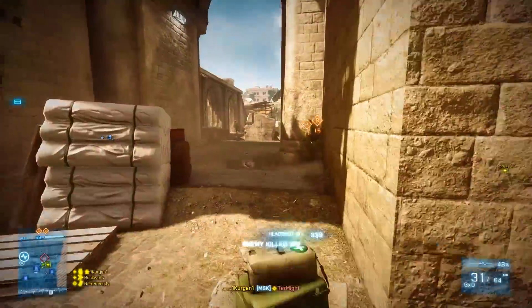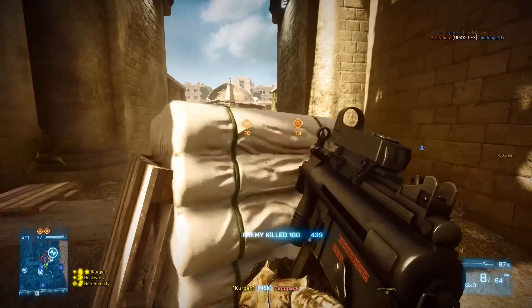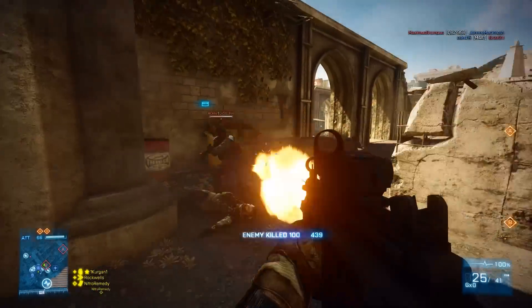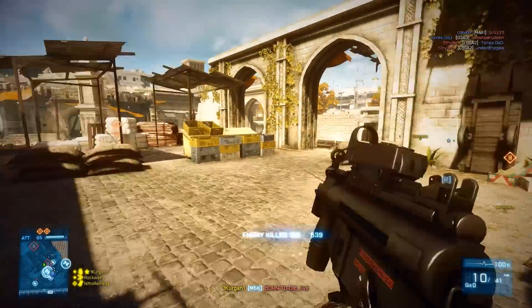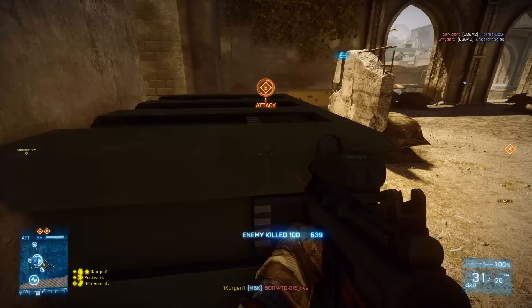I personally haven't ever noticed anybody hiding behind the scope, so it's not something that's bothered me. But if it bothers you, run it with iron sights — you don't really need to aim this gun down the sight anyways. And if you like a sight, I personally do still aim down the sights with this weapon sometimes — then grab the red dot or the cobra, whichever one you feel more comfortable with.